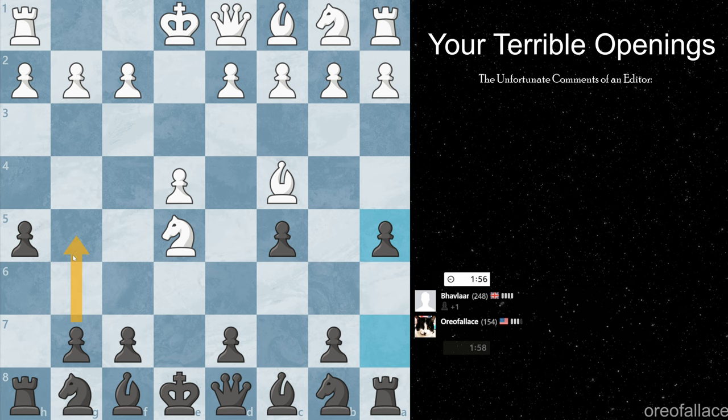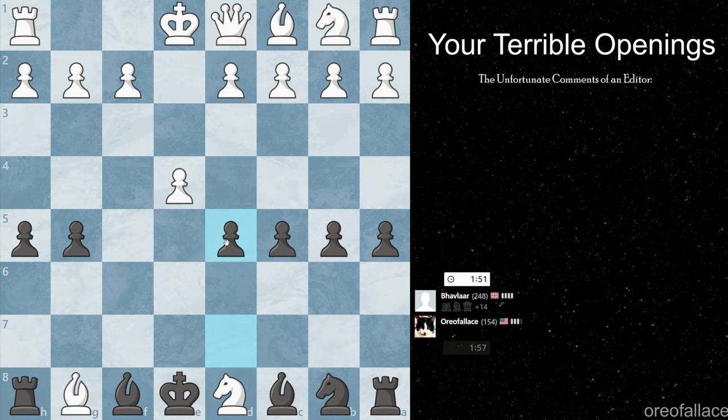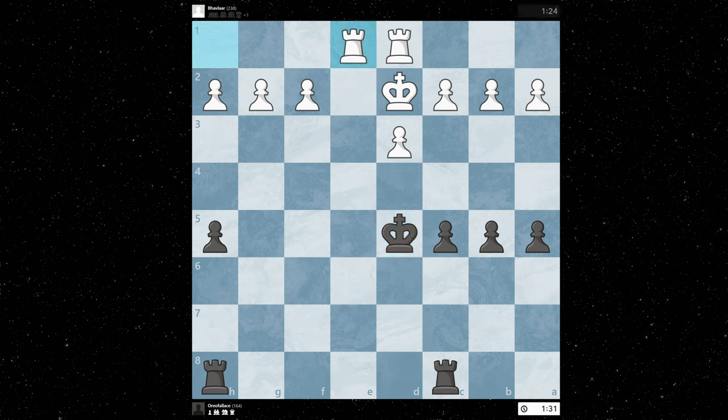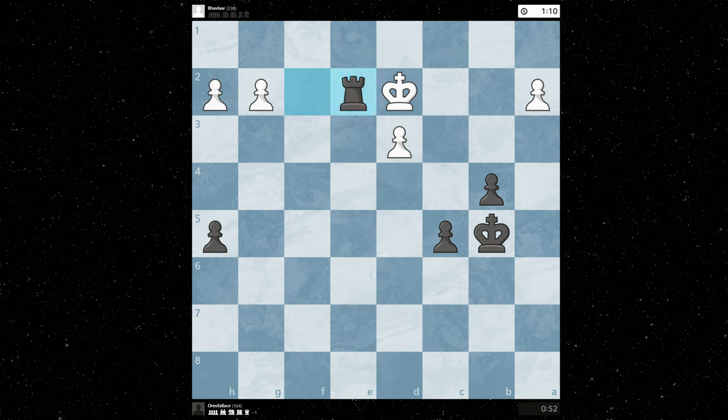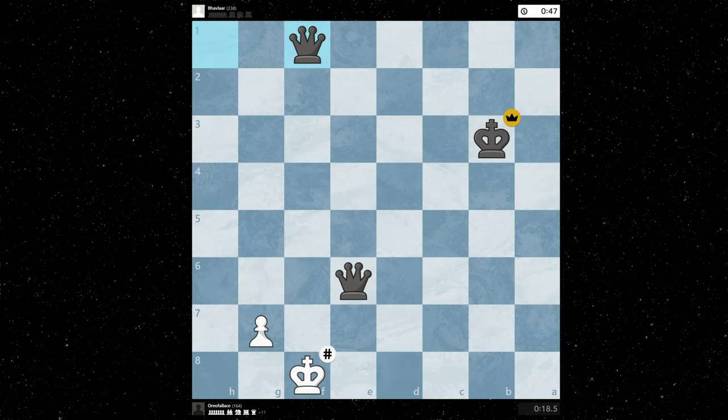Okay, that one. That one would also have been a good one to do. That one's also a good one to do. And that one's a good one to do. And that one. Okay, we did it. My opponent then proceeded to blunder his queen. After that, I traded pieces until I got to a rook endgame — I traded both rooks and promoted to a queen, then promoted again to another queen, and checkmated him.